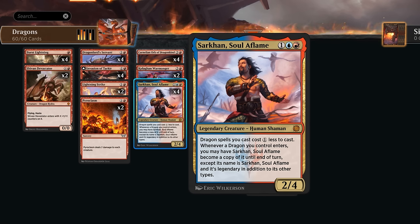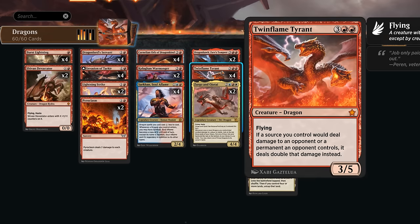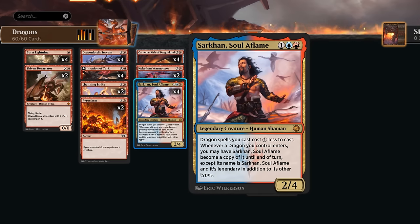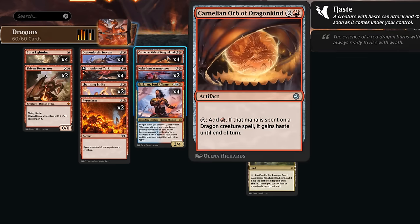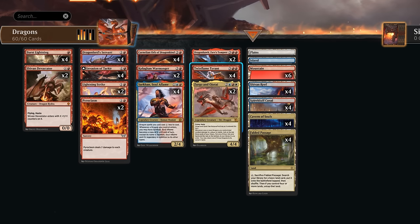Sarkhan into Twin Flame means we now have a pair of 3/5s. Sarkhan as a 3/5 gets to attack dealing double the 3/5's damage — that's six, doubled again since we have two in play, so that's twelve damage from a single creature attacking. We might also be able to attack with a hasty Twin Flame Tyrant thanks to the Orb of Dragon Kind, which can make a red mana and if we spend that mana to cast a dragon creature spell it gains haste until end of turn.